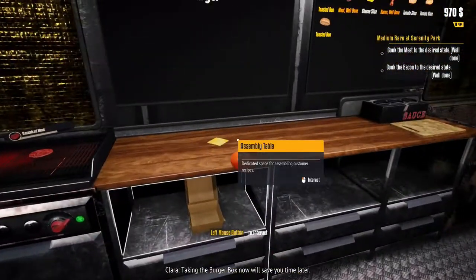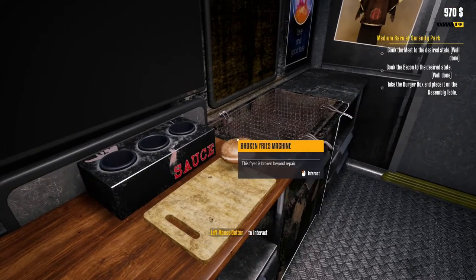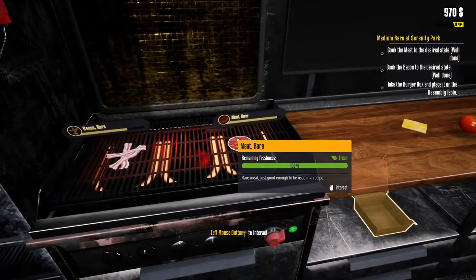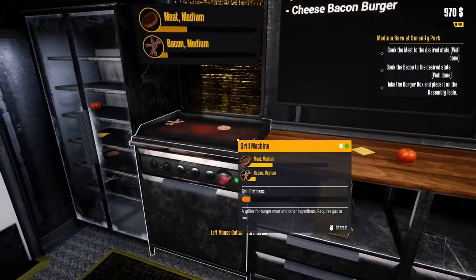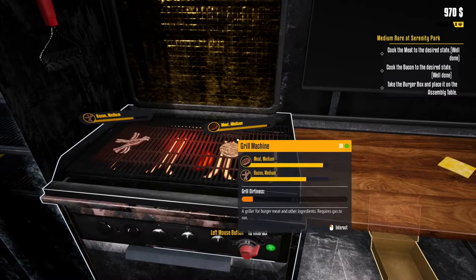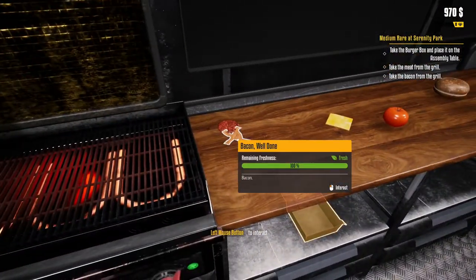You can take other items out and put them on the assembly table ready to be cut up. The cutting mechanism is actually really, really good. As you cook, you'll see it changes from rare to medium — we want the meat well done and the bacon well done as well. If you leave it on too long it will burn, costing you money and time. You've got a timer on the order, so if you take too long you will lose money essentially.